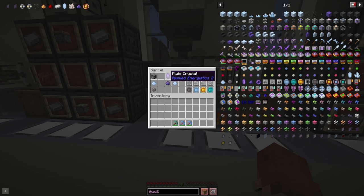In the Inscriber, if you put in a Fluix crystal you'll get Fluix dust, or a Certus Quartz crystal gives you Certus Quartz dust. Once you've found all of your different presses, there are a few different recipes: silicon gives you your printed silicon, Certus Quartz gives you your calculation circuit, gold gives you a logic circuit, and diamonds give you your engineering circuit.